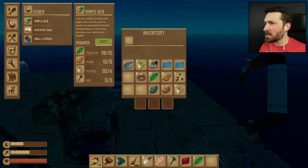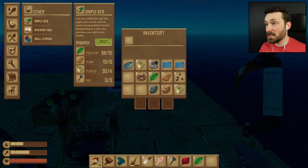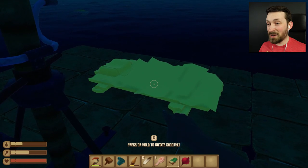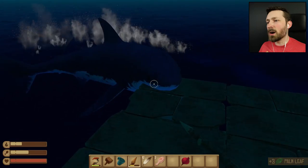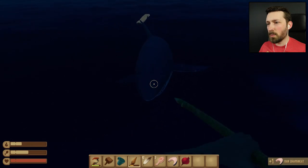Simple bed — it lets you sleep through the night, and can be used to revive incapacitated friends. Respawning in a bed also provides you with more health. Okay, that seems kind of important. I never even thought about the fact that you can die in this game, so we're just going to put you there. Barbara, I'm trying to sleep. Will you go away?